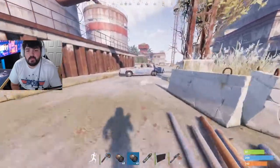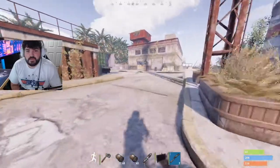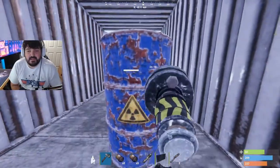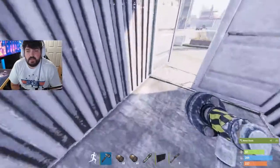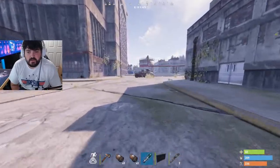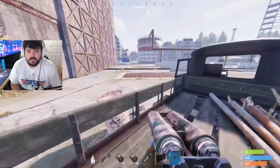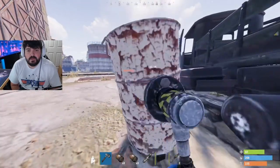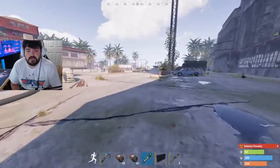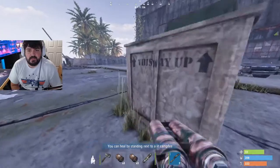The next crate we're going to be looking for is up here on the right. I think there used to be a crate that spawned in this trailer, but on my normal run I don't even check it. Right there in the truck straight ahead — a crate spawns here. Then a crate spawns right up here next to this box, straight in front of me. A crate 100% spawns here, but it's not here right now.